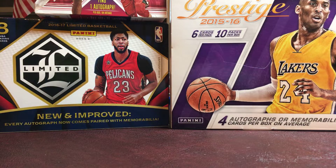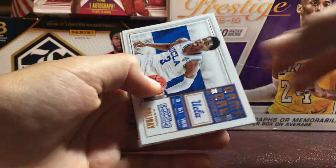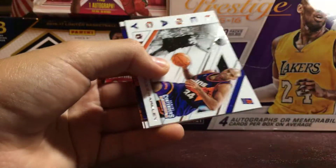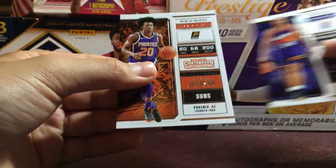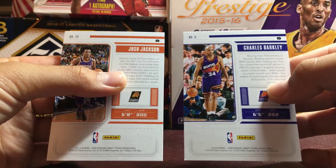And then the next pack, we got a LeBron, a season ticket of Draymond, an Aaron Holiday Game Day Ticket rookie card, a Charles Barkley Legacy, a Charles Barkley season ticket, and a Josh Jackson season ticket. Both of these are the variations.